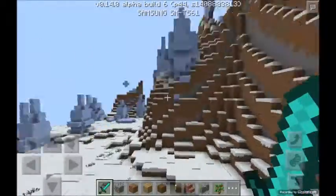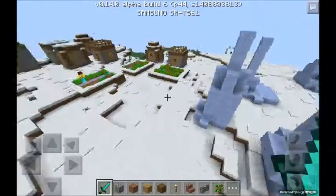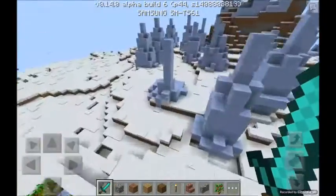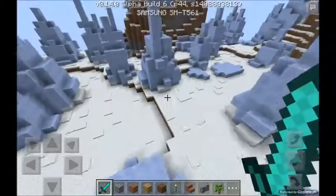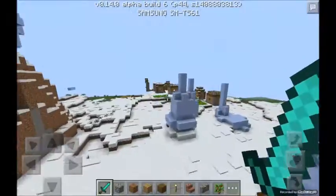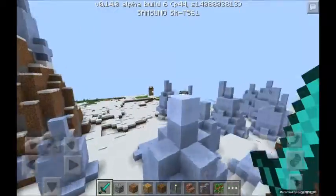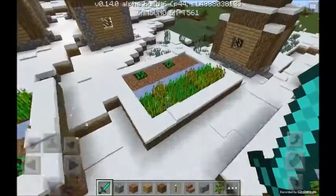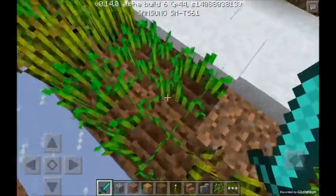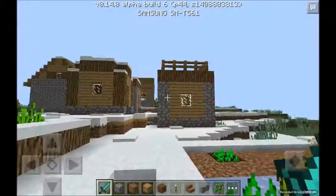Now let's go to the biome — it's not a normal snow biome, it's an ice spike biome. It destroys a lot of crops. If you want some ice to make water, here you go. It's a perfect Christmas seed! And it actually froze what's inside the ice — that's a nifty feature.